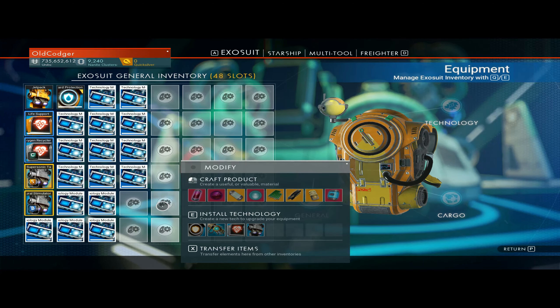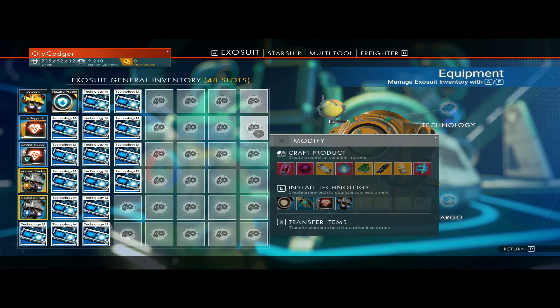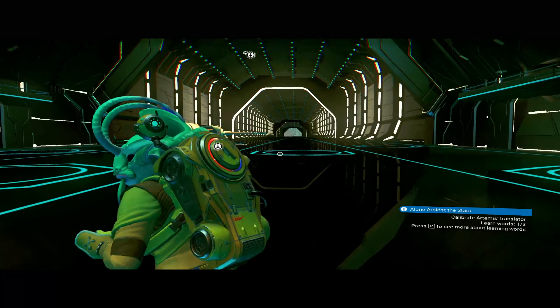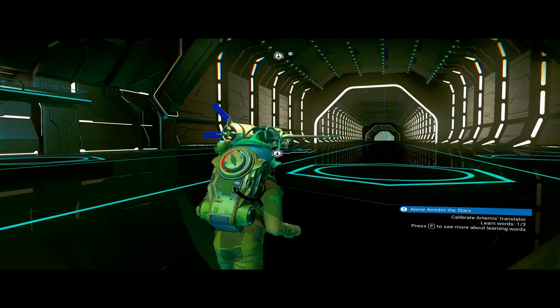Counting up - 5, 10, 15, 20, 25, 30, 35, 40, 45, 50, 55, 60, 65, 70, 75, 80, 85, 90, 95, 100, then 5, 10, 15, 20, 25, 30. So there's 130 we can buy when a ship's here. We just bought the lot of him.